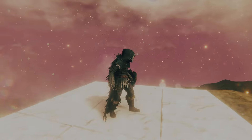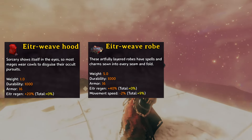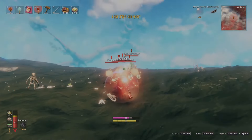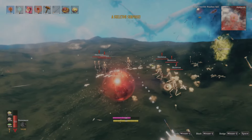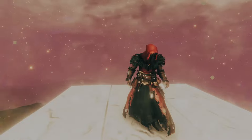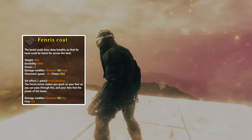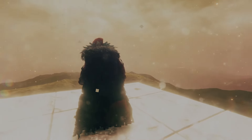Option 2, for the spellcasters out there, is to go with the full Eitr Weave robe set — the hood, robe, and trousers. The Eitr regeneration when fully equipped with this gear is unmatched and will have you spitting spells like Voldemort hunting horcruxes. Like option 1, I do offer some alternatives for consideration. First, consider again swapping the hood with the Carapace helmet for additional armor. Second, you could also swap the robe with the Fenris coat for increased movement speed plus frost resistance. And as always, the Feather Cape is still king here.